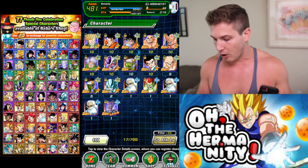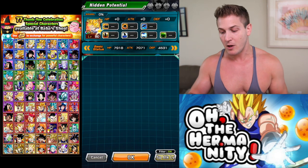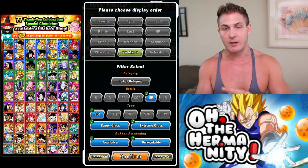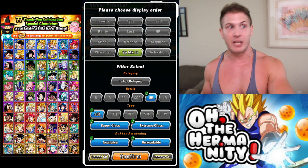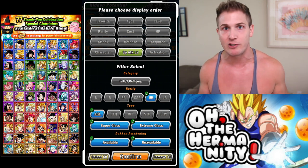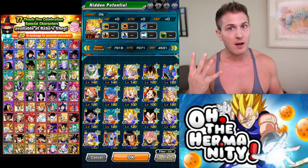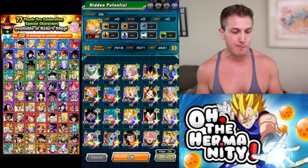If you're like me and as soon as units can go to the UR level you do it, then go to Hidden Potential. Once in the Hidden Potential area, click on UR — since no SSR units can be there — and organize the units by special attack level. When I get a dupe, I put it into the unit, and once all four hidden paths are open, any additional dupes go straight to their super attack.